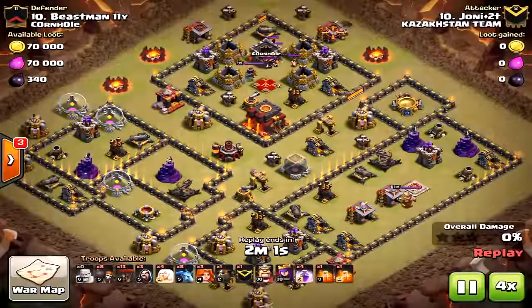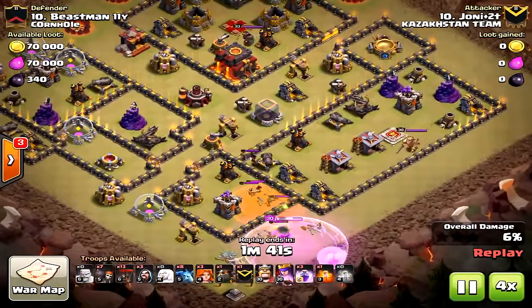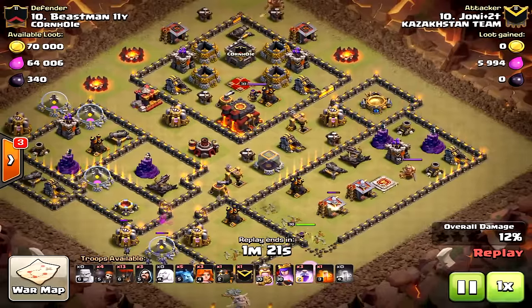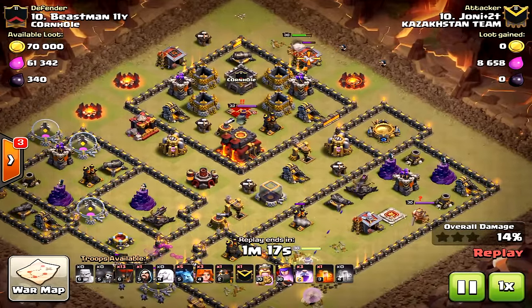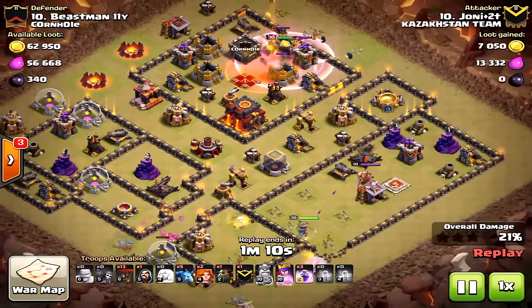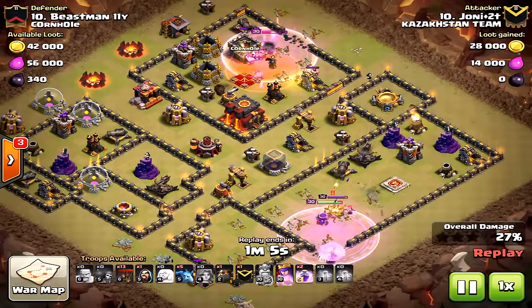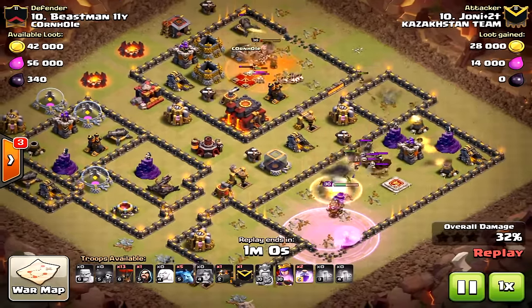I've got a couple more replays showing a variety of different attacks on different bases. This works on a variety of bases, especially where air defenses are vulnerable. In this next one it's a slightly different strategy — he's bringing a couple of valkyries to take down the enemy queen and that other air defense. You can play around with the troop layout to figure out what's best.